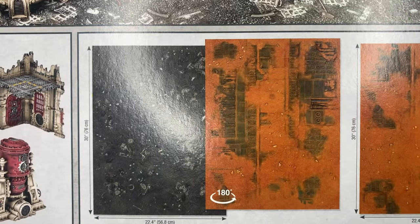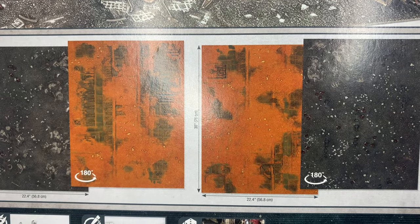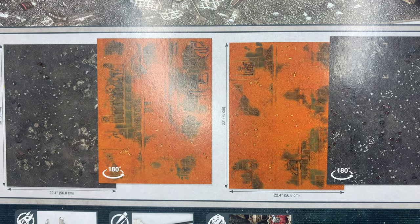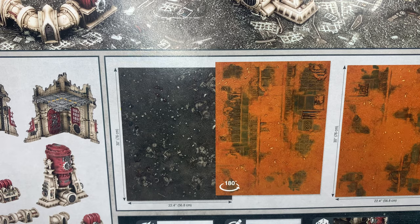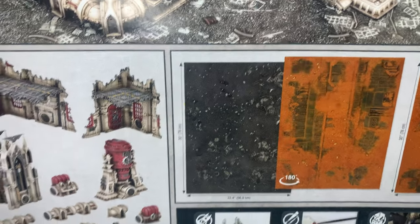The other thing — before I forget — this actually comes with two maps. It's like 30 inches by 24 inches, or about 76 centimeters by 56 centimeters. With this, you actually have enough terrain to do a combat patrol or an incursion size match, which is mostly what I'm playing nowadays.